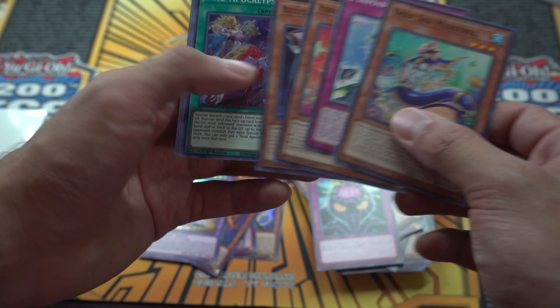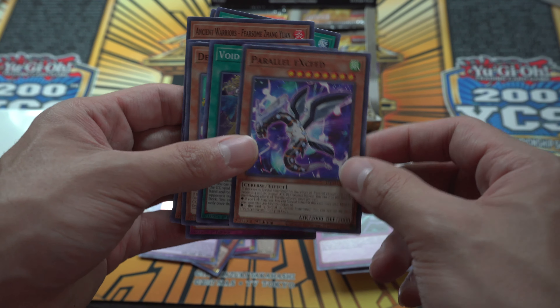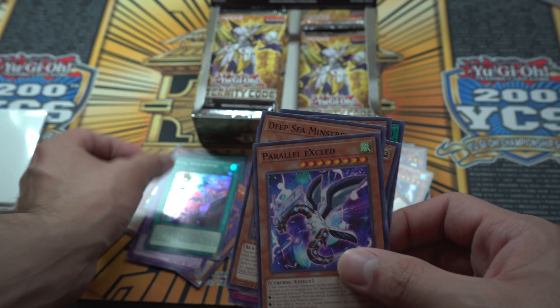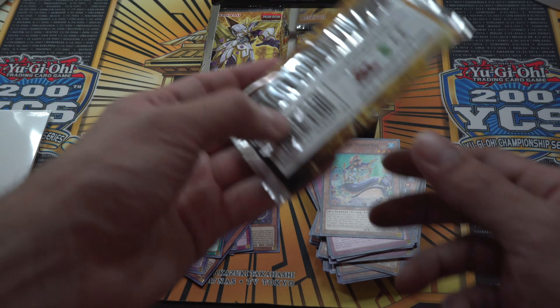So far we've got one Ultra and a lot of Supers. No secrets yet, but that's building the suspense. We got Parallel XC — really good card. I'm surprised they made it a common, but it's an amazing card in any deck that Link summons and can play XYZ. Pretty interesting, let's keep going.